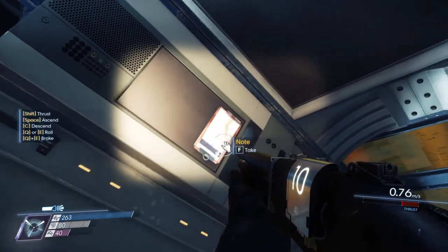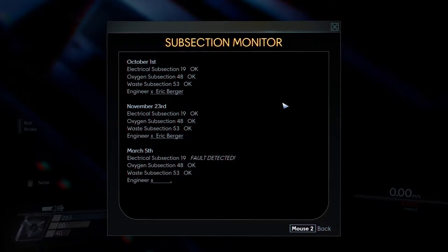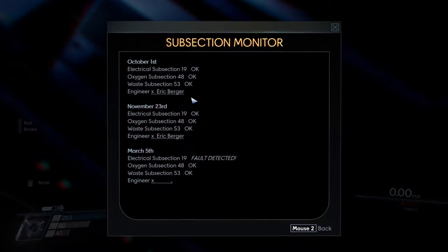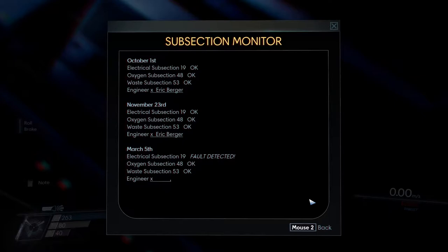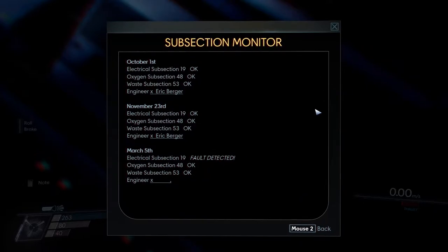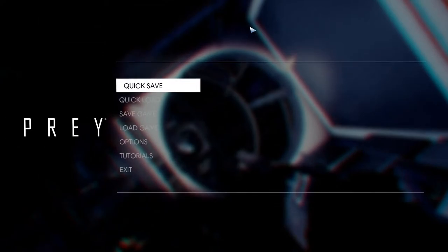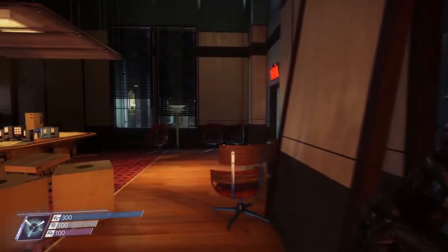I don't think there's anything in here. Oh hey, what's this? I'm just flying around in the guts right now, and I don't think I've seen this note before. Subsection monitor — October 1st, November 23rd, March 5th, all good, good, good. Until March 5th, electrical subsection 19, fault detected. Engineer, nothing listed. I don't know what to do with that information. What if they put one of the security panels in the guts? Found another one — that's gonna leave one unfound. This is in the cargo bay, kind of the main office.